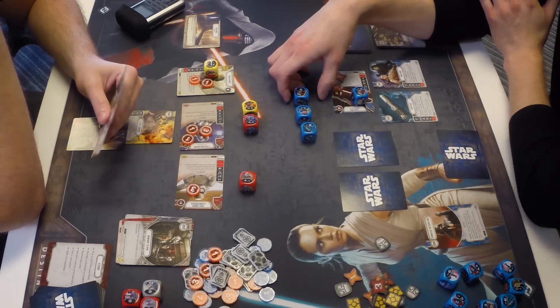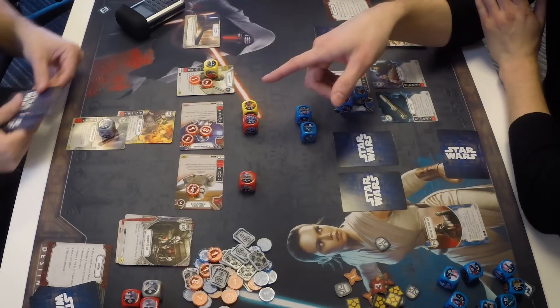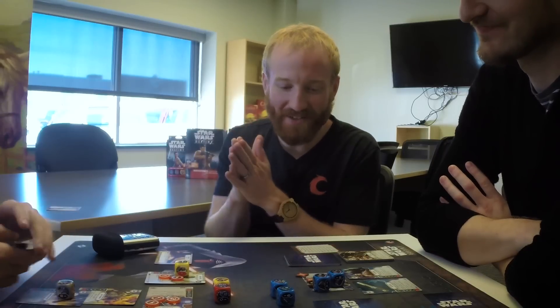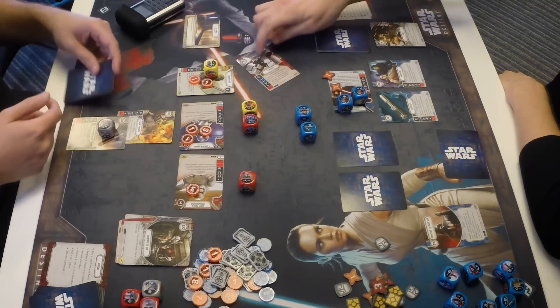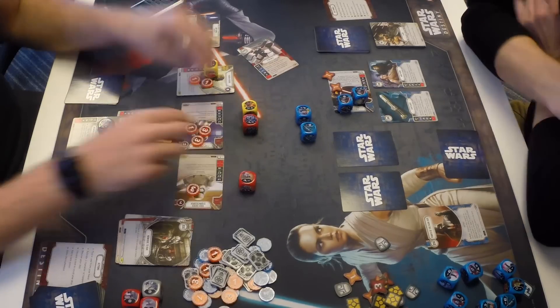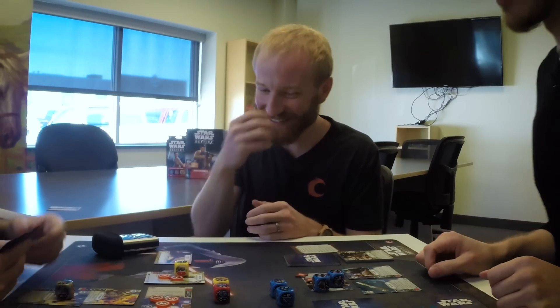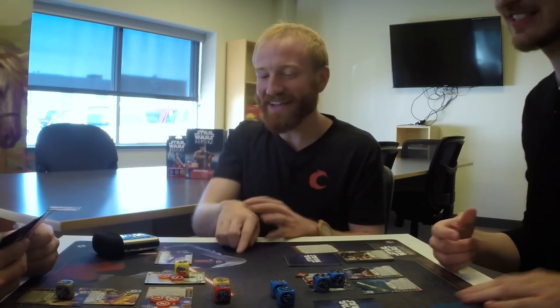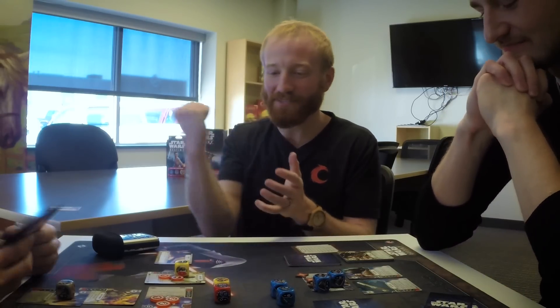Kylo's special: choose a character, look at a random card from the opponent's hand, deal damage equal to that card's cost. Zach had been careful to keep Endless Ranks in hand because it costs five — if Lucas hit it, that's five damage on Phasma. The random card revealed costs two, so Phasma takes two more damage. Kylo dives into Phasma's mind and finds weapons: Flamethrower and Infantry Grenades — she just needs her F11-D rifle now.